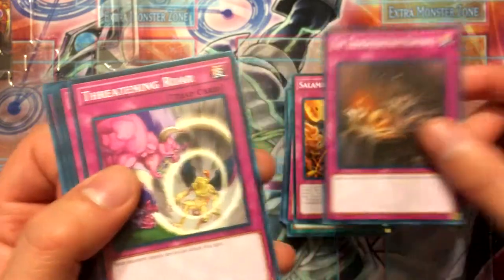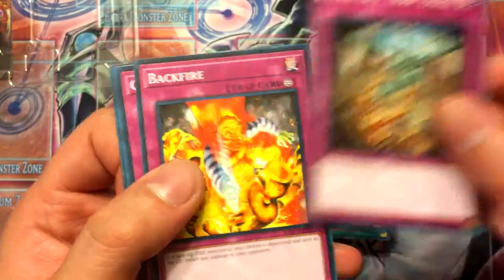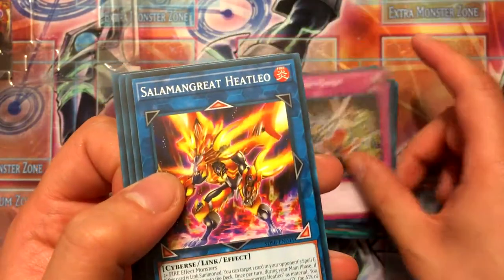Salamangreat Gift, Transmigration Prophecy, Threatening Roar, Break Off Trap Hole, Backfire, Gozen Match.